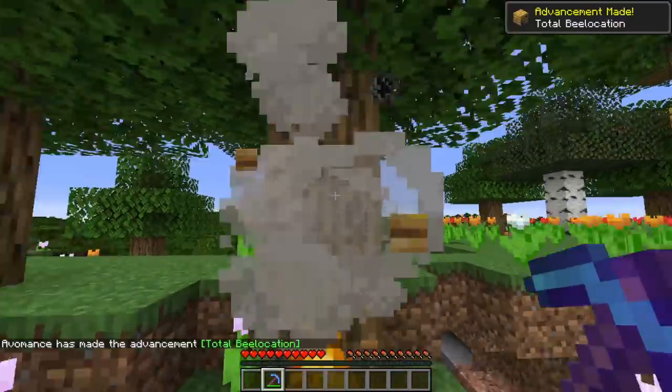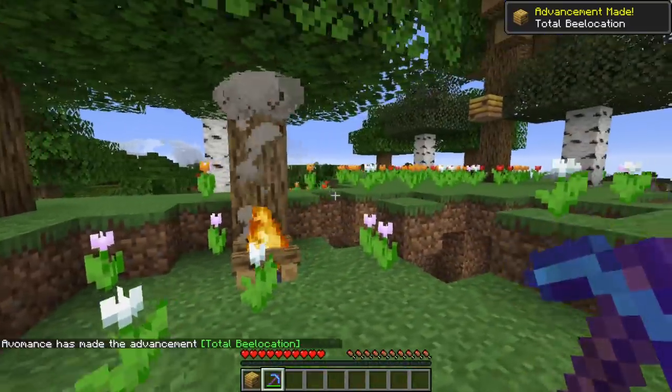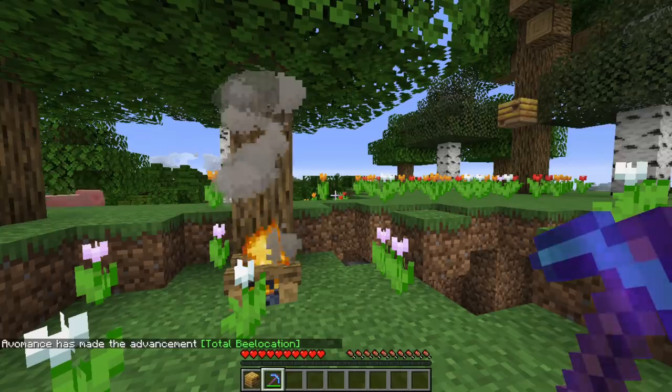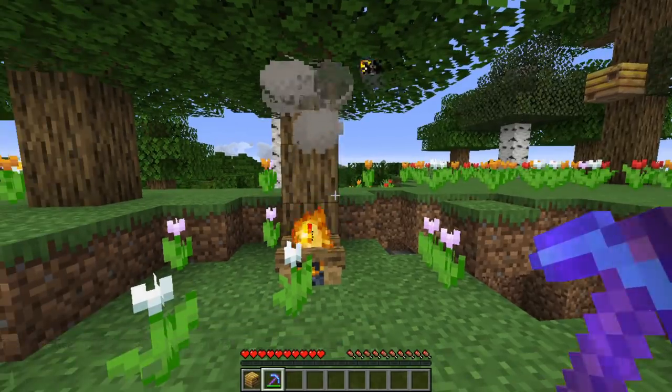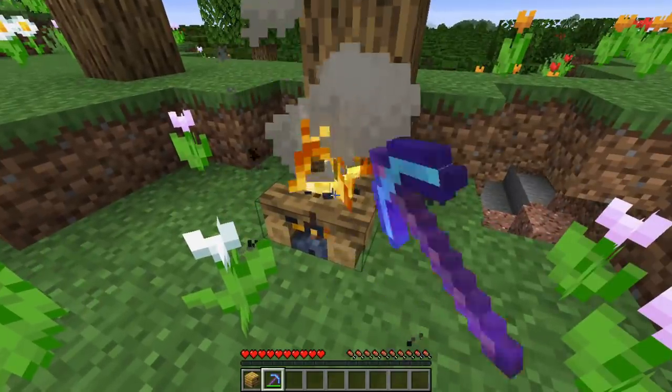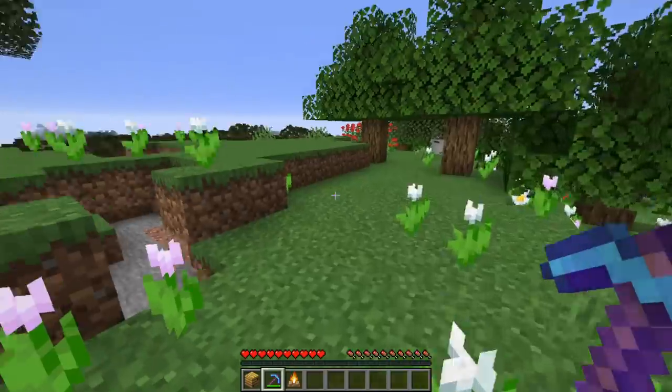Give that fella a bit of a bash and you get — ouch, don't go on the campfire — the achievement 'Total Bee-location', meaning you're relocating the bees. Then you can pick up your campfire as well. Obviously better if you've got an axe, but if you've got silk touch you actually pick the campfire up again.